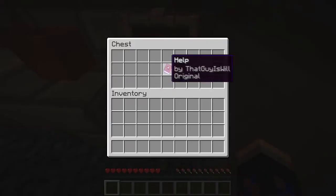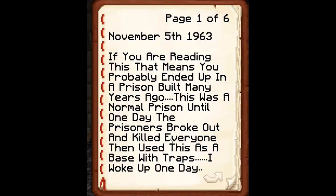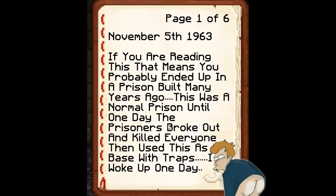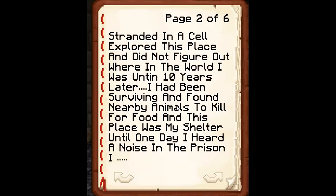Okay, what have we got? 'Help help. November the 5th 1936. If you are reading this, that means you probably ended up in a prison built many years ago. This was a normal prison until one day the prisoners broke out and killed everyone, then used this as a base with traps. I woke up one day stranded in a cell. I explored this place and did not figure out where in the world I was until ten years later. I had been surviving and found nearby animals to kill for food, and this place was my shelter.'